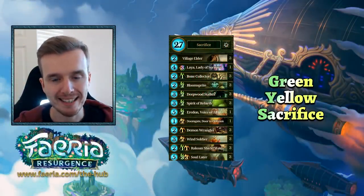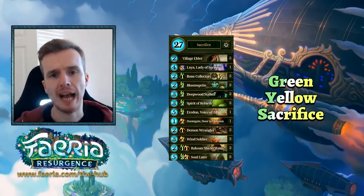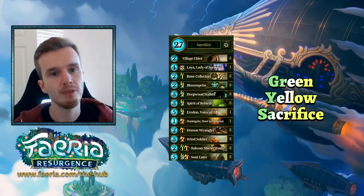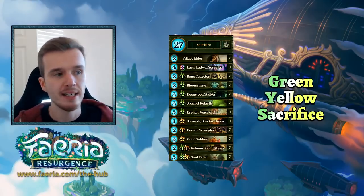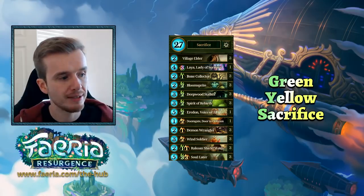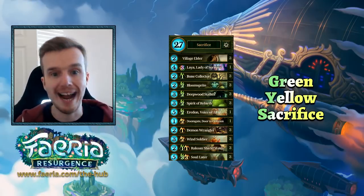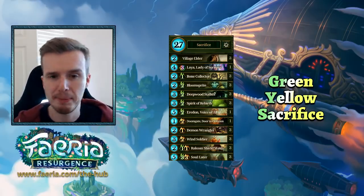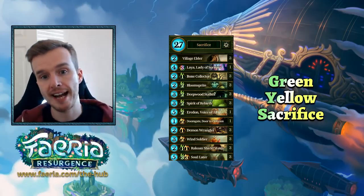Hey guys, welcome back. Today we're going to take a look at another Teddy deck featured in the Cyphers Open. I figured we'd have a look at Teddy's lineup that was built for the crucible format. Today we're actually going to take a look at green-yellow sacrifice. Teddy's crucible format strategy included banning burn decks, which made green-yellow sacrifice viable, since it doesn't do very well against burn. So you ban the burn and then the sac kind of gets through.